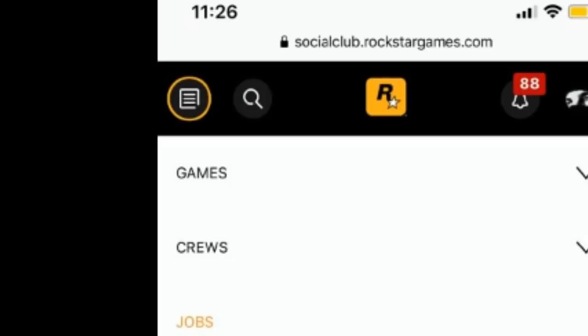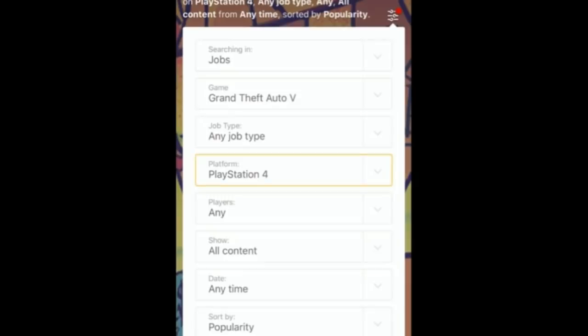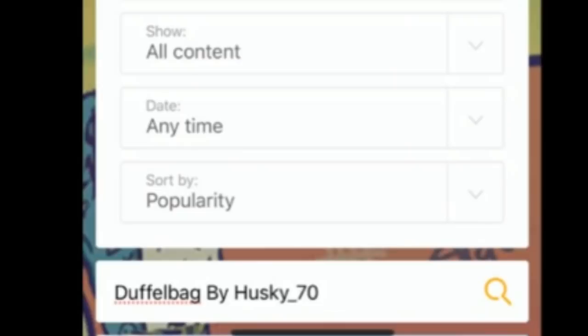Click on the letter icon at the top left of the screen and it will show a few options. From here just click on Jobs, then put the same settings on the search bar as shown in the video, and search for 'duffel bag by husky underscore 70'.